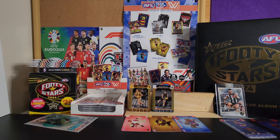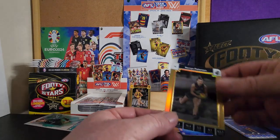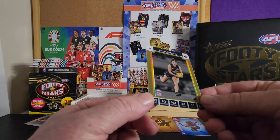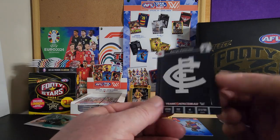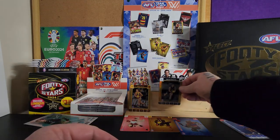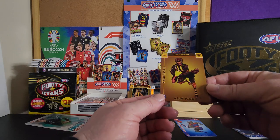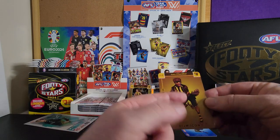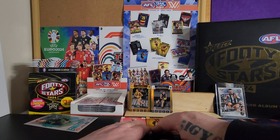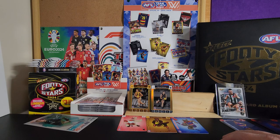I opened up a couple of packs the other day off camera because I actually haven't opened this product up before, and I must say I'm really impressed. This is the Team Coach for 2023, and these are the gold cards. Really, really nice cards. They have a team icon card and a checklist on the back. I absolutely love the icons.